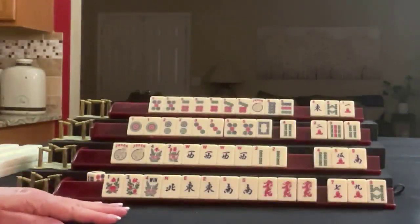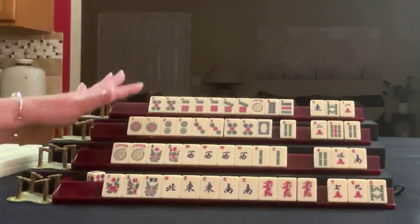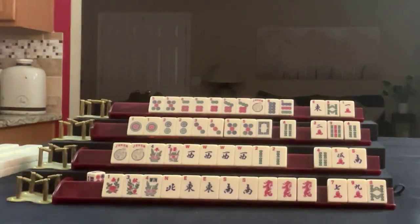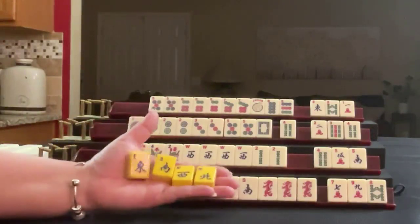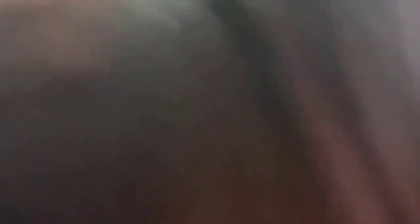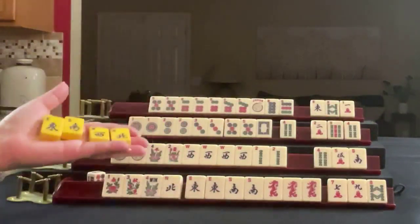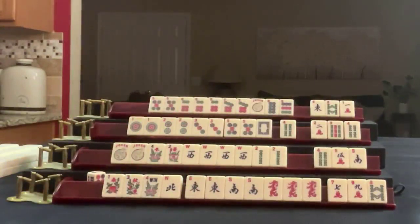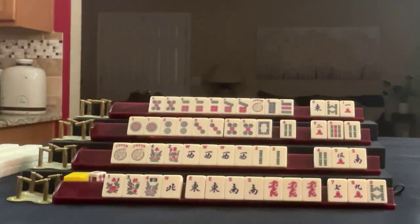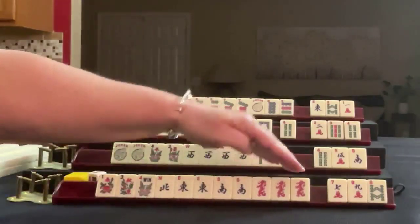If you want to be the fifth player and bet, pause the video and look at all the hands. Decide who you think has the best chance to win and write your guess in the comment section below. Okay, we're ready to start discarding now. Let's start by discarding nine crack.